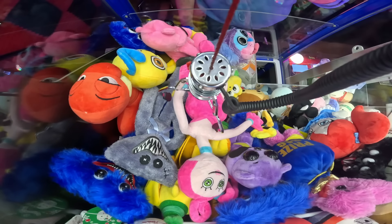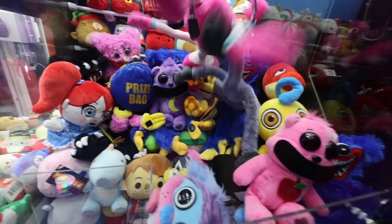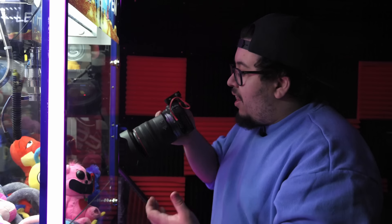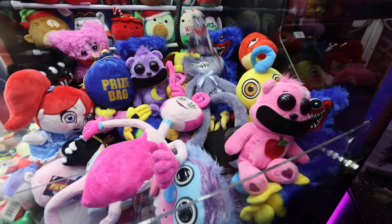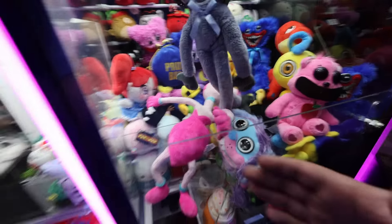Let's go back for the smiling critter. There we go, we got the green guy. You know, everyone was expecting chapter three to be out by now, but it sucks that it got delayed to January probably. Let's get a Huggy Wuggy. First we lose $5, and this is how this claw machine is going to treat us. Some things just never change. We are clearing out these Poppy Playtime plushies like nothing.